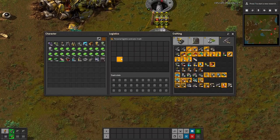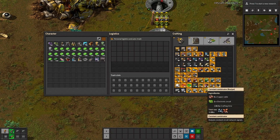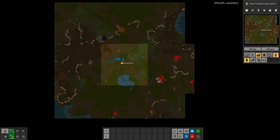It also adds a targeting remote. One important thing to note: it does not auto-fire on bases like artillery. You have to manually fire it with the remote, or you can hook it up to a combinator, which I'll show you after we test this out.